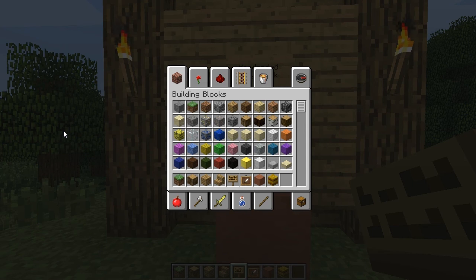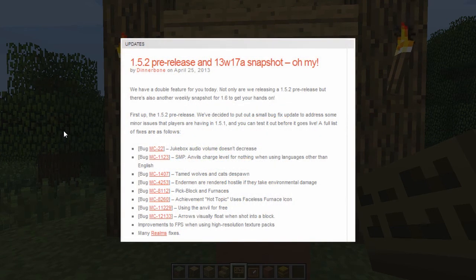Primarily, 1.5.2 pre-release is going to be a major bug fix update — just a whole ton of bug fixes. They're fixing issues like jukebox audio volume decreasing, anvils charging levels for nothing when actually using them, tamed wolves and cats despawning, and endermen being rendered hostile to take environmental damage, which was kind of weird. Also pick block and furnaces had some issues. The achievement Hot Topic used the faceless furnace icon, and that's now fixed. They've also fixed an issue where you were able to use the anvil for free.